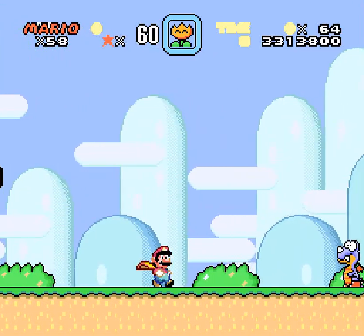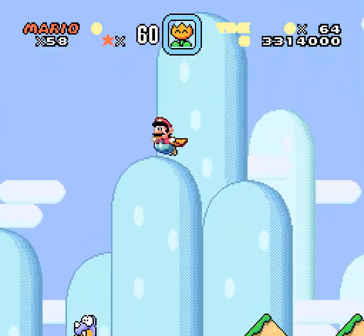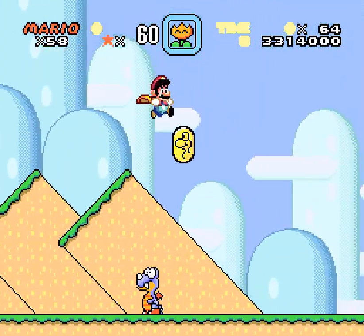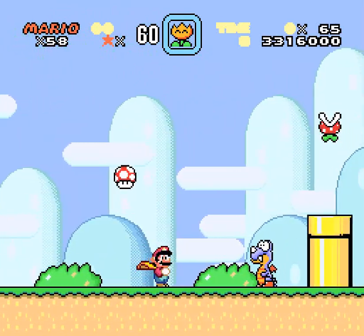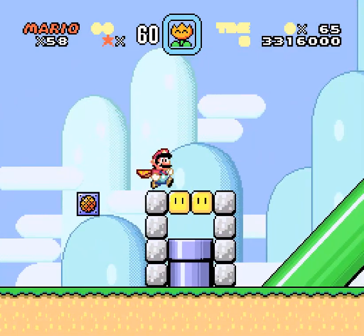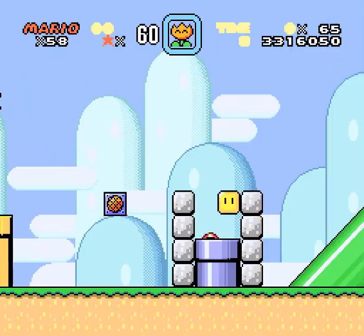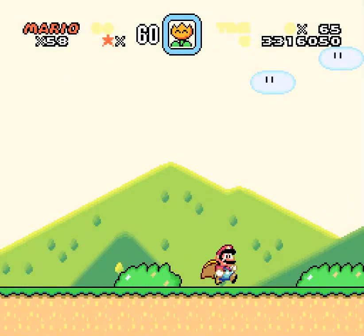Super Mario Advance 2 — it's Super Mario World but with the Advance game. Very, very beautiful, high-quality palette. All of Big Boo's treasures are stored in that blue zone. I see — so if they're the exact same levels...